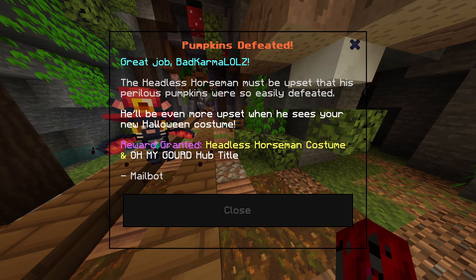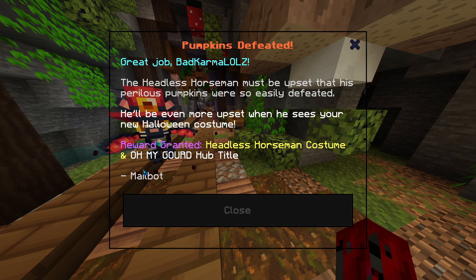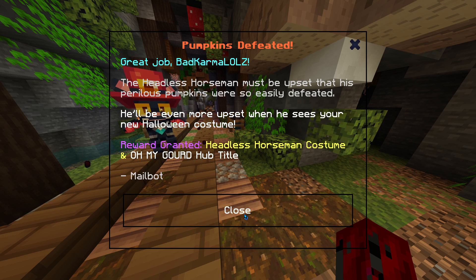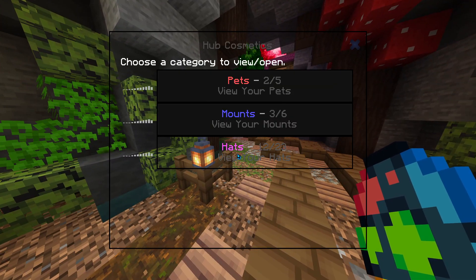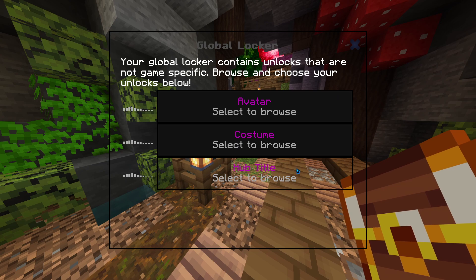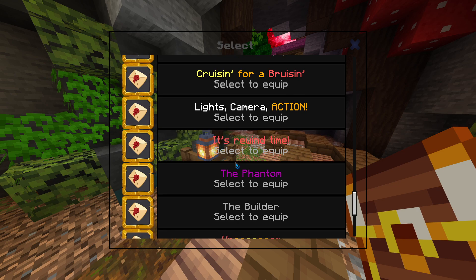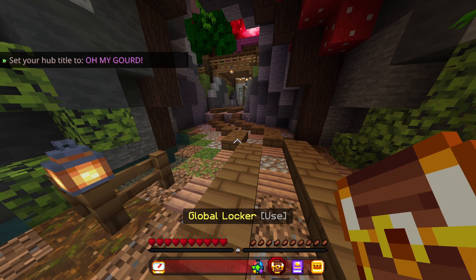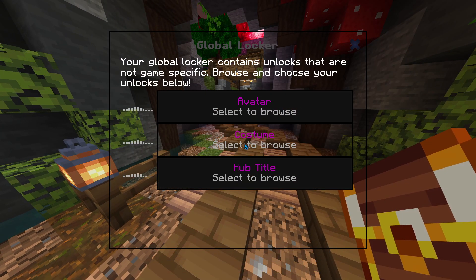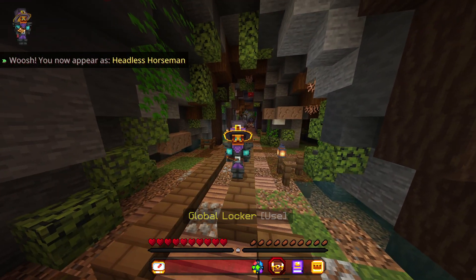Now that you completed the quest, for this you will get the headless horseman costume and the hub title. Let's go and check it out - hub title, as you can see here it is. And for the costume - here's the headless horseman. There we go!